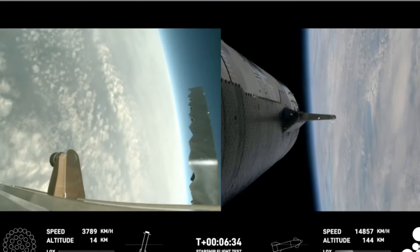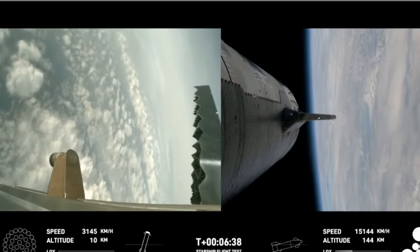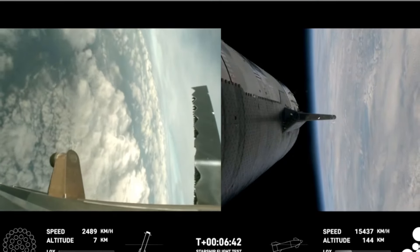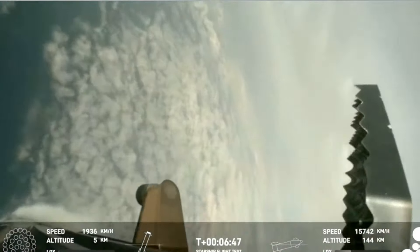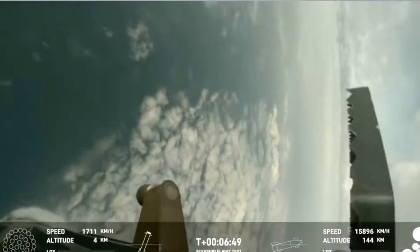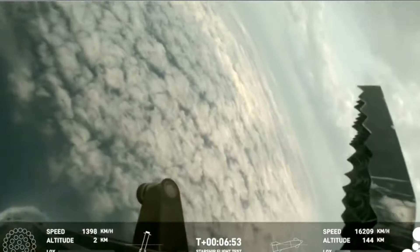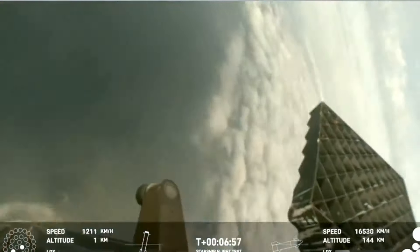For the landing burn, we expect to see the 13 center engines light rapidly to bring down the booster's velocity, and then just the three center engines for splashdown. Let's see if that'll work. We're getting a few engines.